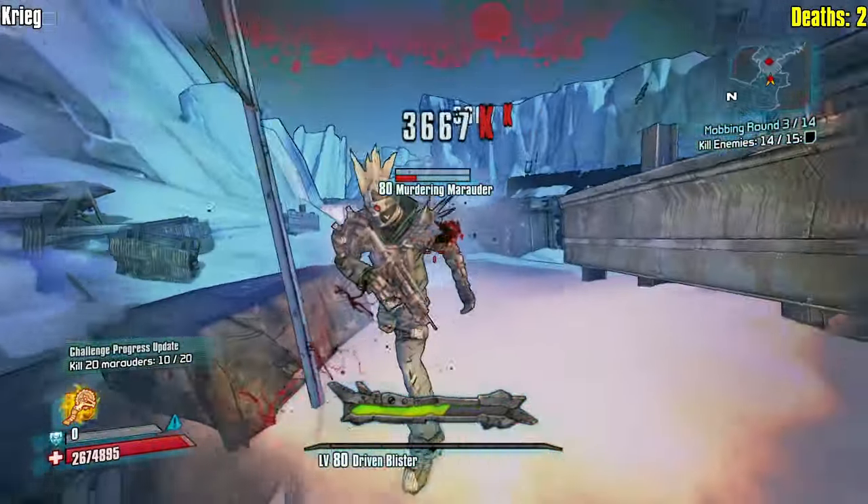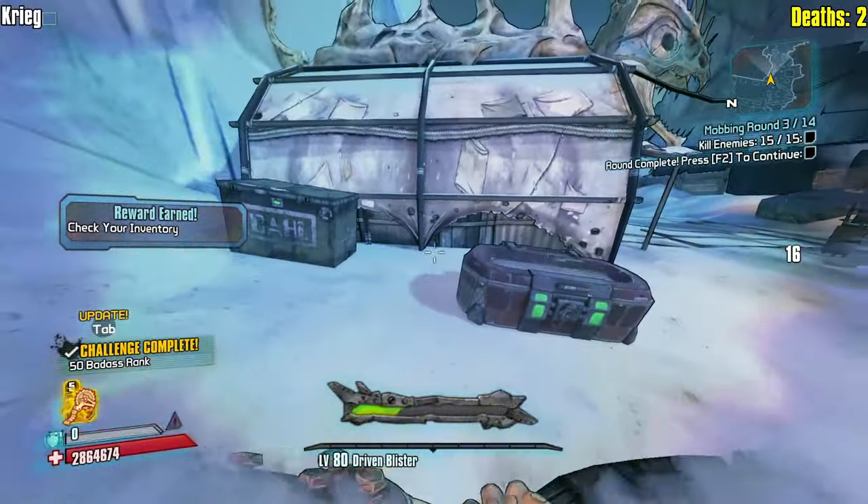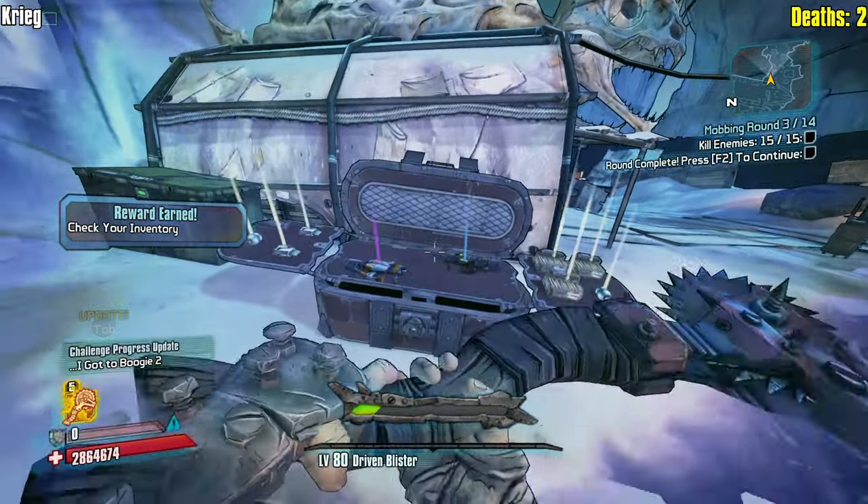All right, we go back into our action skill. This is mage Krieg - mage Krieg. And by mage, it's not about shooting fireballs, it's about playing around cooldowns. That's what mages do.